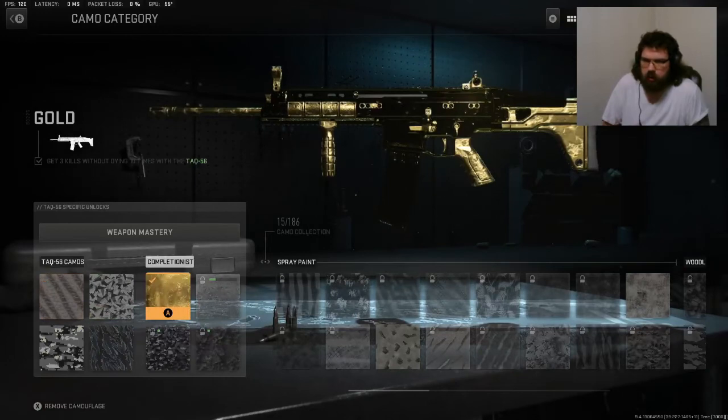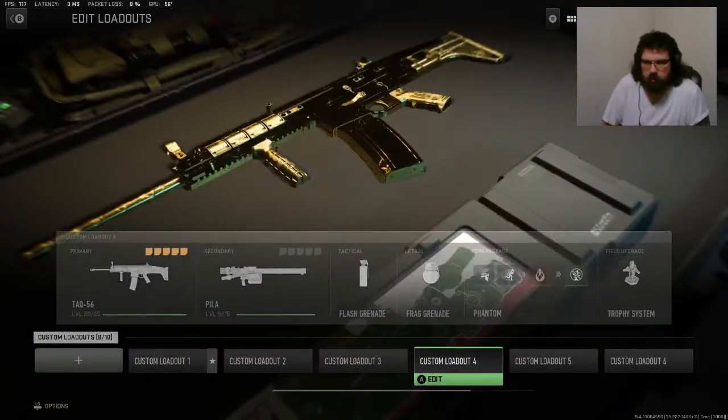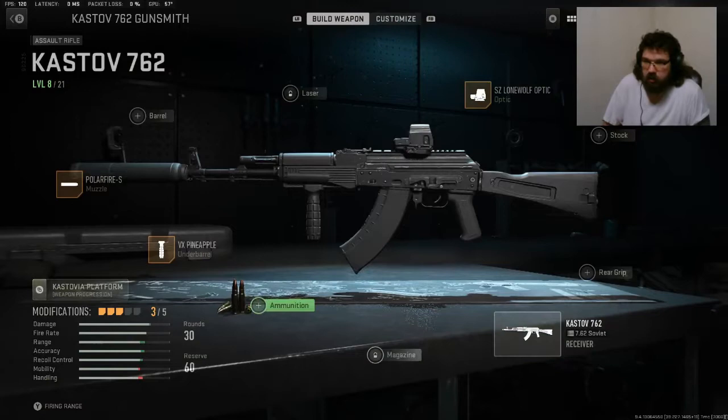TAC-56 is gold. I'm a little disappointed in how the gold looks a lot of the time, but actually it doesn't look too bad. Maybe it's just with the attachments showing, not gold, on the preview screen. But I've been using the cast-off 7.62, and this gun's actually pretty good.